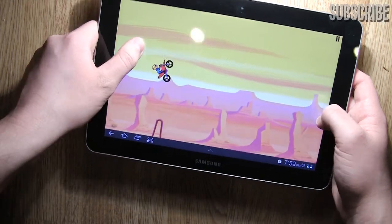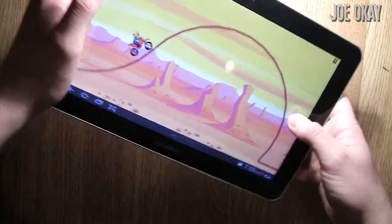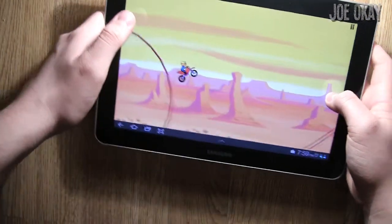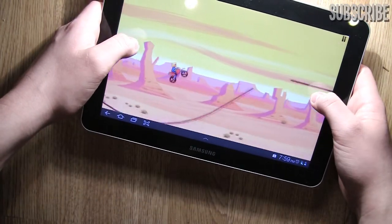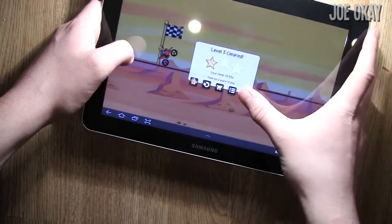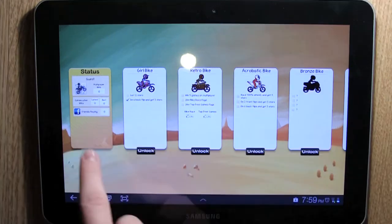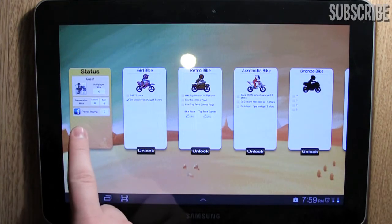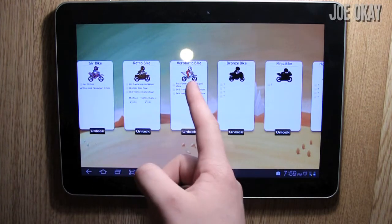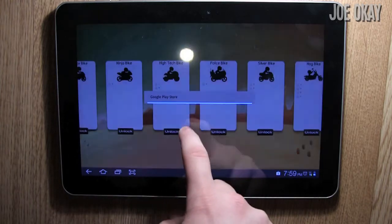I actually haven't seen what happens if you die in this. If I fall off my bike, presumably that's the end. So here are some of the other features: you've got some Facebook connection by the looks of it. There's also different bikes you can get and different riders, and you can also unlock different bikes as well.